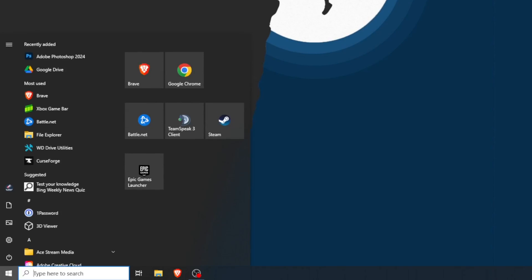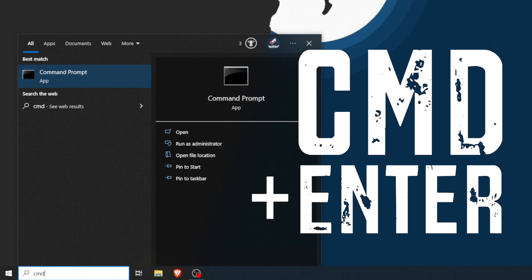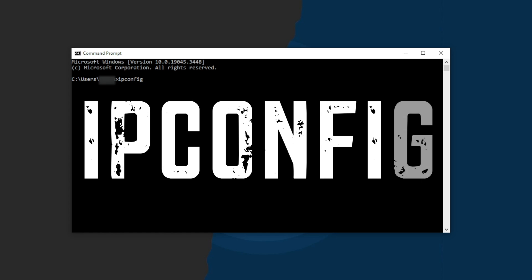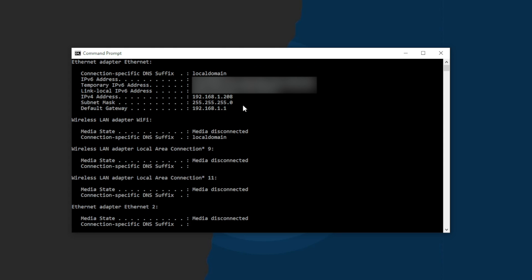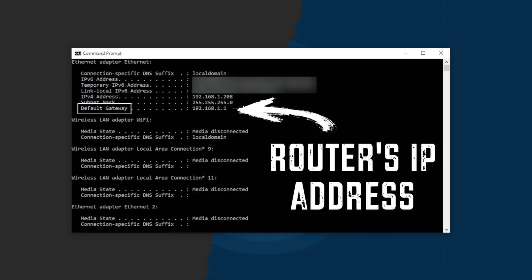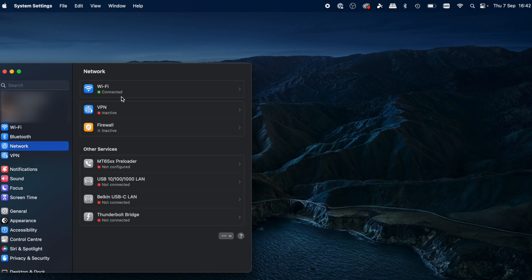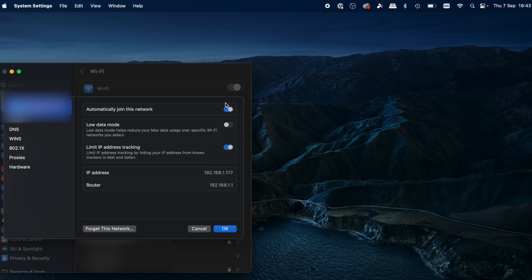If you want to set a static IP address for your console via your router, you'll need to log into that router to access those settings. To do that, you'll need to know your router's IP address. If you're using Windows, press the Windows key and type CMD in the search box, which will open up the command prompt. In there, type ipconfig — that's I-P-C-O-N-F-I-G. What you're looking for is the IP address next to something called the default gateway — that is your router's IP address. If you're using a Mac, click on the Apple logo in the top left-hand corner, then click on Settings and Network, select your active network and click on Details. You'll see the router address just there.